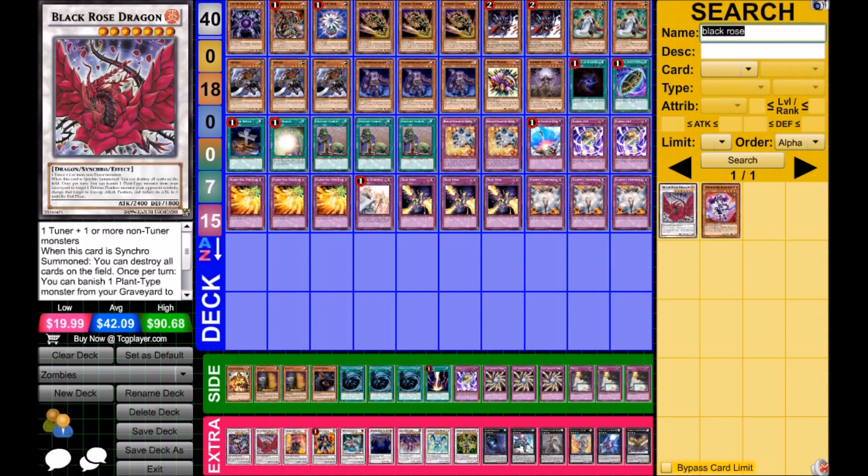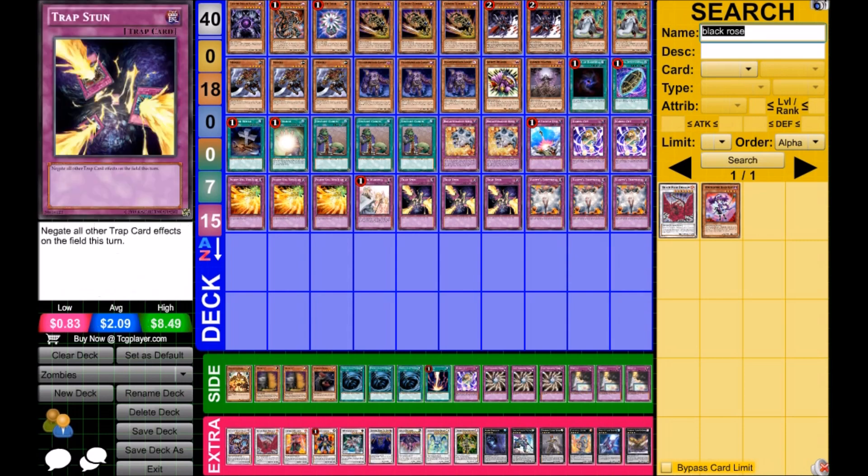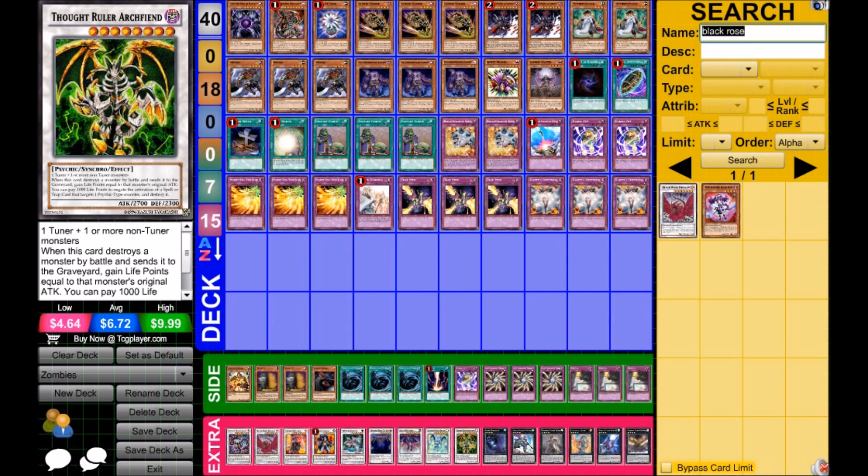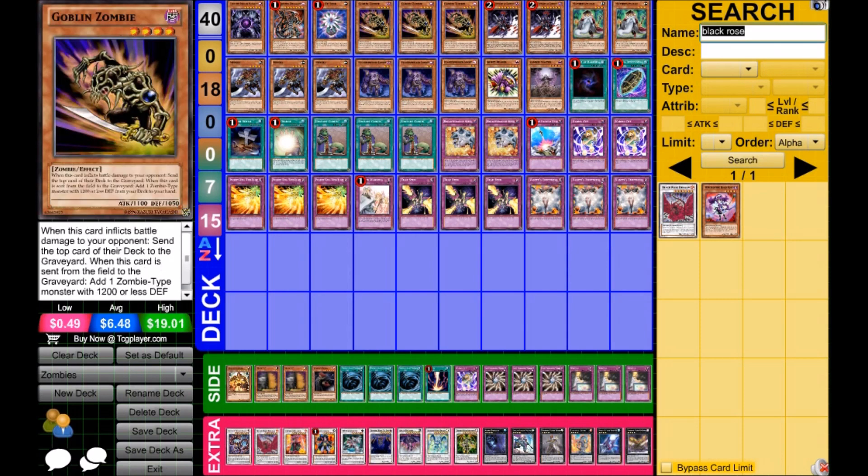Going back to Trap Stun — it's just so huge. In the Burning Abyss matchup, utilizing your traps correctly is extremely important, whereas with this deck, if I resolve Trap Stun against Burning Abyss or almost any deck with real traps, I can pretty much blow them out and set up an Emptiness lock with a board of Beelze, Stardust Spark, and Emptiness — really broken boards. Goblin Zombie is always one of the best floaters in the game, though the direct damage discard mechanic is less relevant now than it used to be.